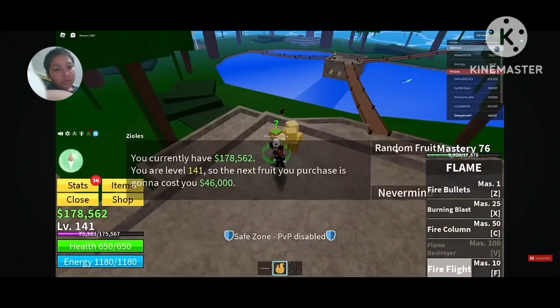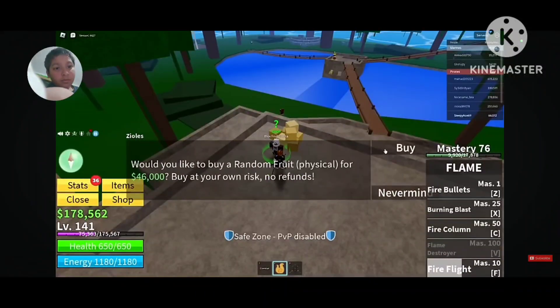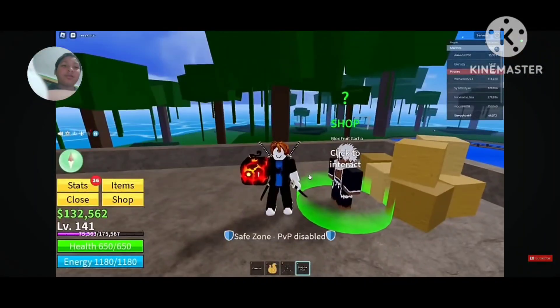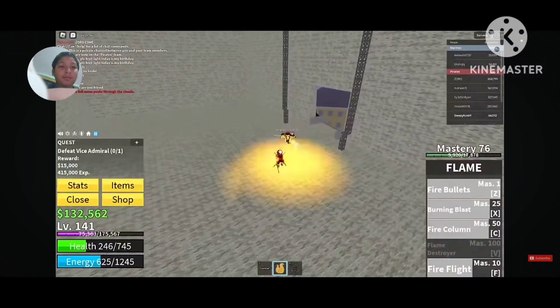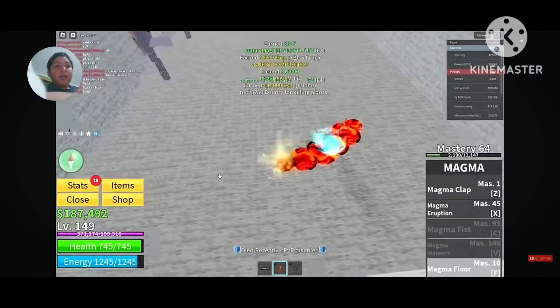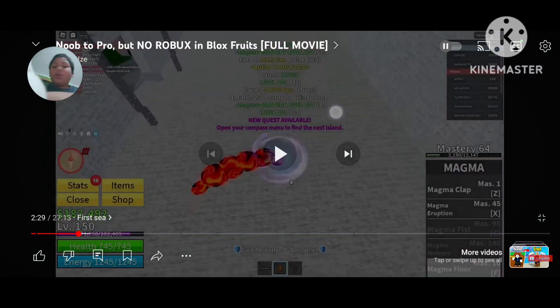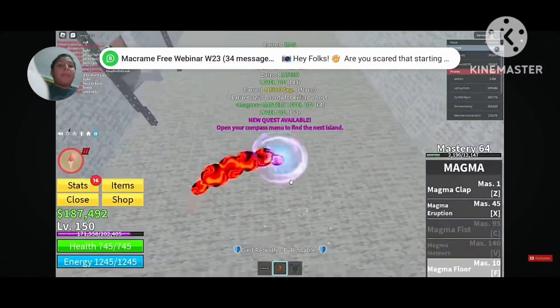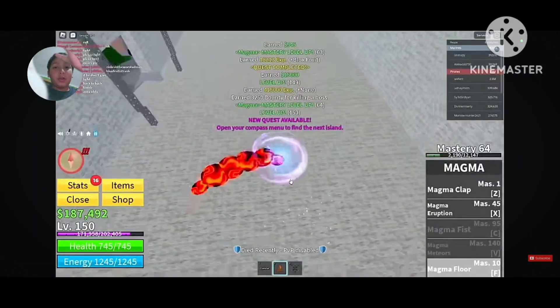After reaching 140 he headed to Jungle Island, rolled a fruit, and got a better one for grinding. He killed the Vice Admiral first before eating the Magma fruit and continued his grind. Magma is good for dealing damage but the magma floor is something he doesn't like too much.